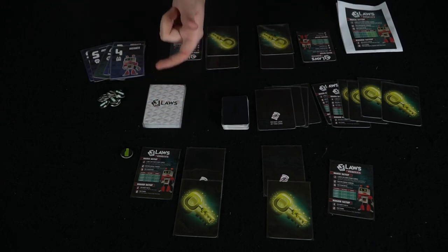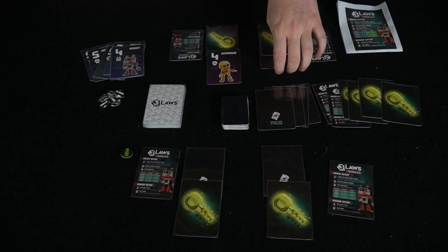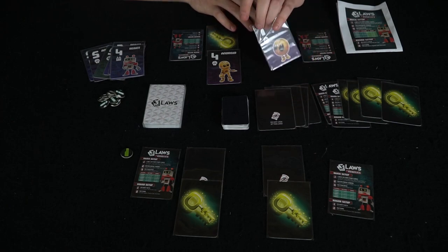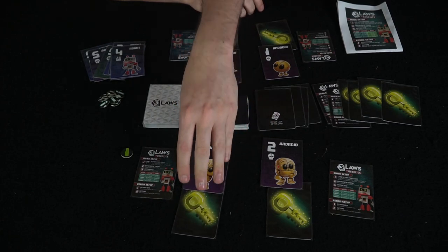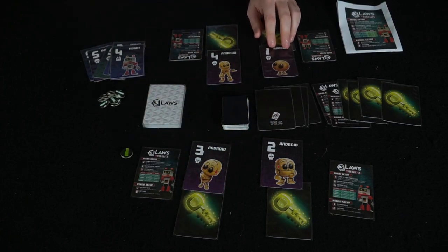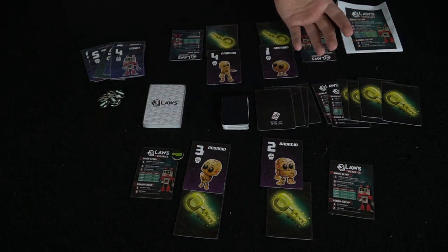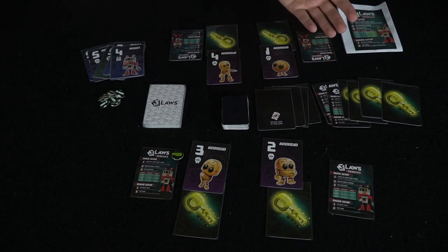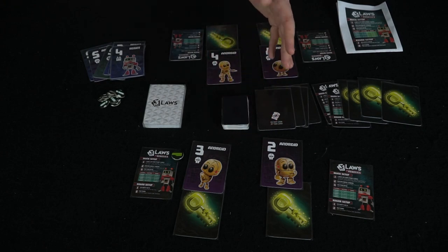We'll just explain how the game works. You're not going to see your own card — I'll flip them all over just to give you an idea of how the game is played. Just remember cards are supposed to be hidden from you. So if you're this player, you don't know you're Android number three. Clockwise from the starting player, you get to ask a yes or no question.